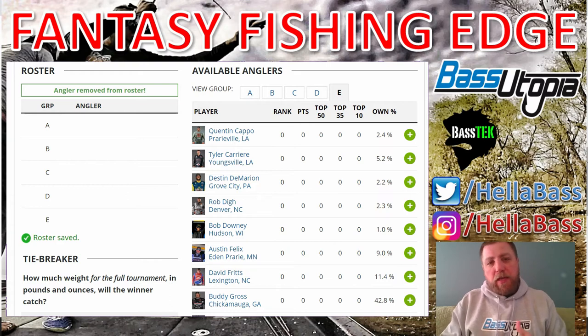Bucket E is the anglers that are lower ranked or predicted to do less well in the tournament, or that are performing lower in the Angler of the Year standings. In the beginning of the season, Bass Fantasy staff slots these anglers based on previous history on the body of water, how they've done in Bass tournaments in general, and how much history they have with Bassmaster. You'll see a lot of rookies or guys that didn't do great in 2019 or 2018 towards the lower end of the buckets. Once the season gets going, it goes off Bassmaster AOY and Fantasy Fishing rankings. These buckets change every single event based on how they're performing each year.